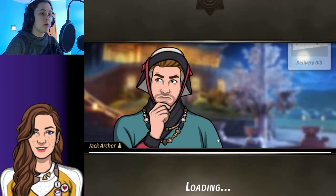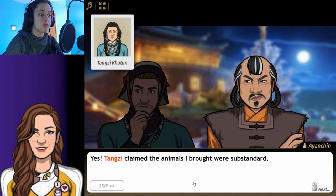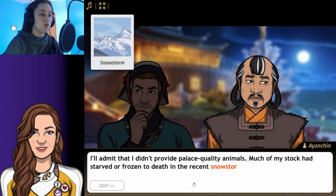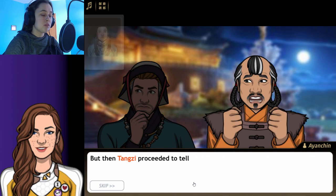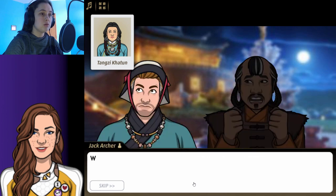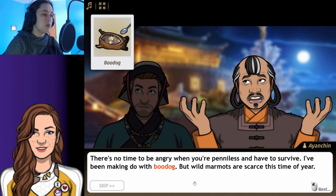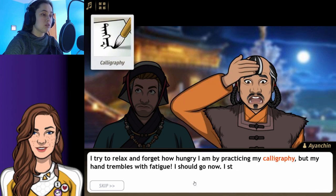Let's go talk to him and see what this is about. Iyanchin, we found this document — it appears Tangsy fired you from working with the palace. Yes, Tangsy claimed the animals I brought were substandard. I'll admit I didn't provide palace-quality animals — much of my stock had starved or frozen to death in recent snowstorms. But then she proceeded to tell everyone in Karakorum that I was a swindler, and my other contracts started to disappear. There's no time to be angry when you're penniless and have to survive. I've been making do with boo dog. I try to relax by practicing my calligraphy, but my hand trembles with fatigue. I should go — I still have to find food for dinner.